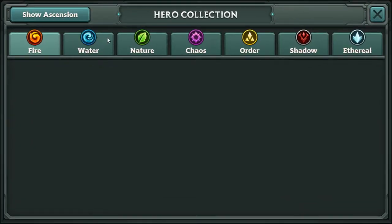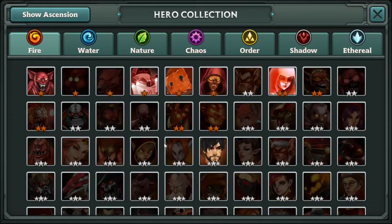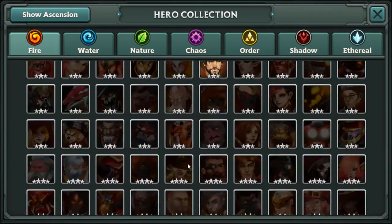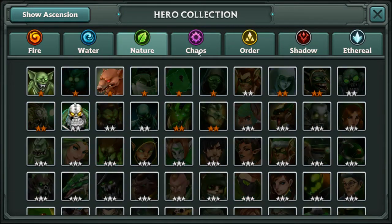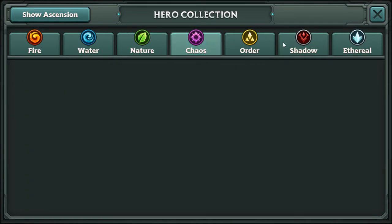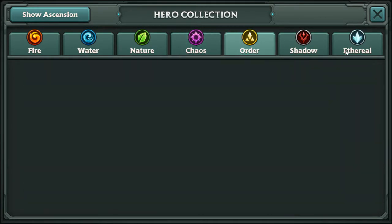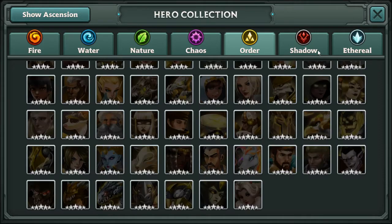Hero collection — there we go. They have a lot of characters, but it's also through variations of elements. Their shadow — how does their element system work? I guess these are the natural ones that have their own element, then these guys are the special ones with their own element.